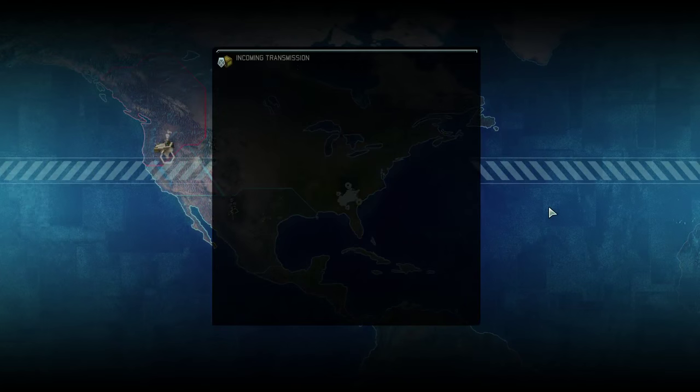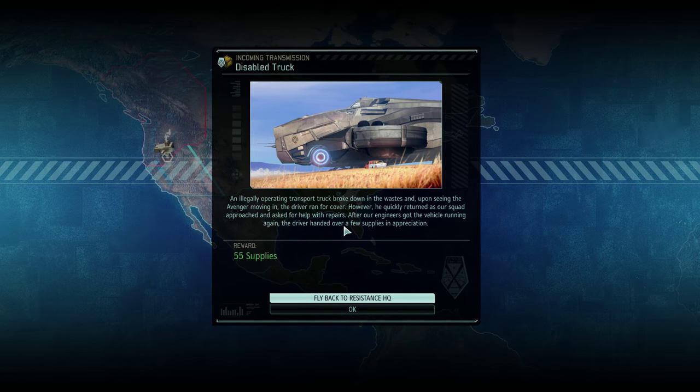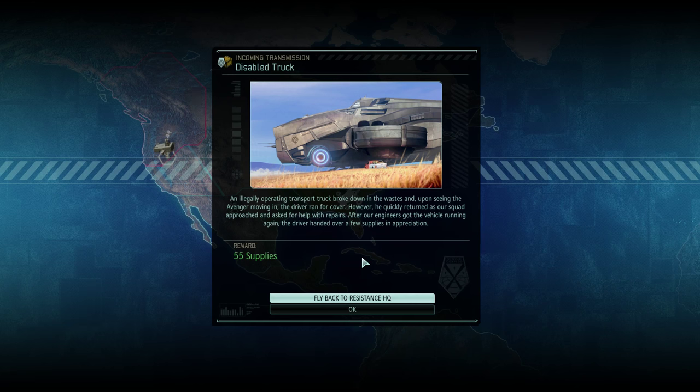Let's get the supplies from the disabled trucks. An illegally operating transport truck broke down in a wasteland and upon seeing the Avenger moving in, the driver ran for cover, but quickly returned as our squad approached and asked for help with repairs. After engineers got the vehicle running again, the driver handed over a few supplies in appreciation.